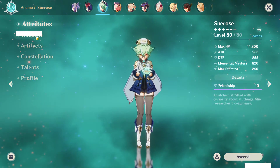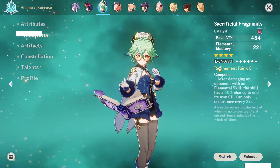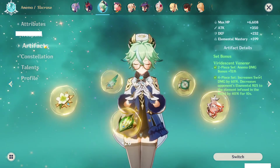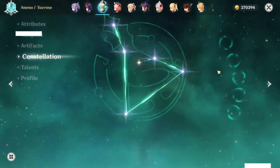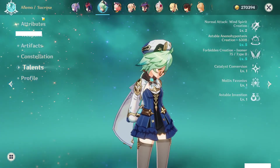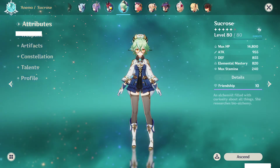Sucrose — I built Sucrose recently because I got a bunch of constellations for her. Now she's even better with the constellations. She's running R3 Sacrificial Fragments so she can get triple E skills to funnel into Xiao, which is really strong. It's all Elemental Mastery. She's C5. I haven't leveled the talents because I haven't really seen a reason to. Full EM build is very nice on Sucrose.